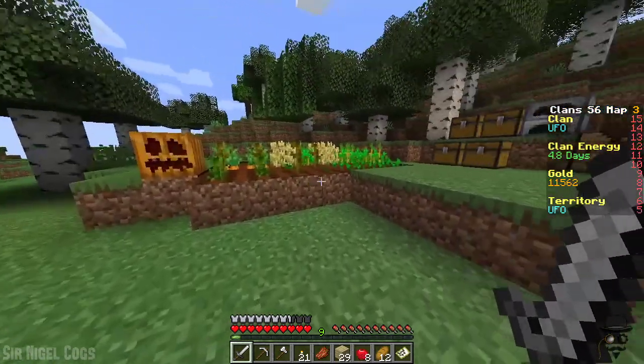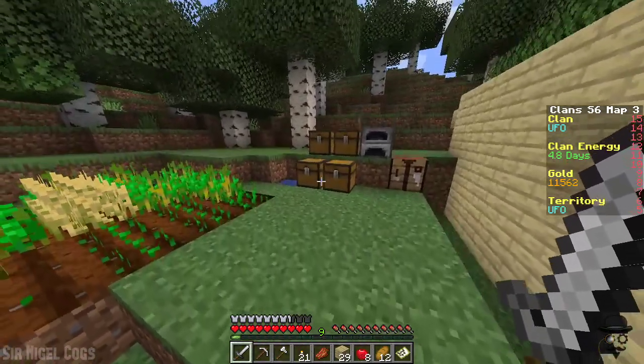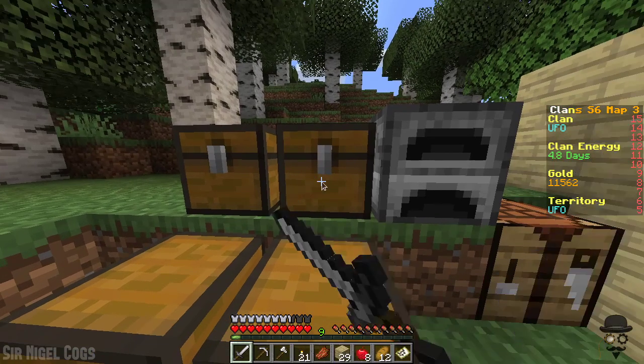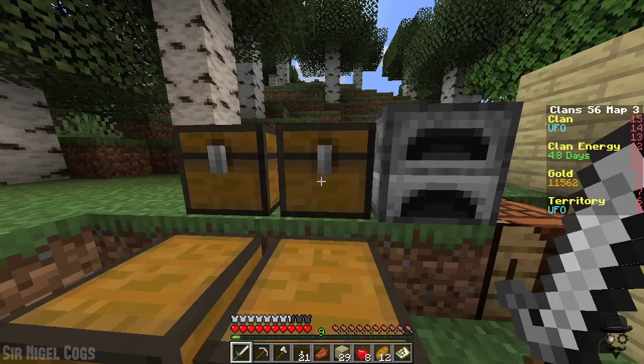But as you can see, there are some weird glitches on this clan server. First of all, these are large chests, but instead of looking like one large chest, it still looks like two individual chests. So that's one strange bug.